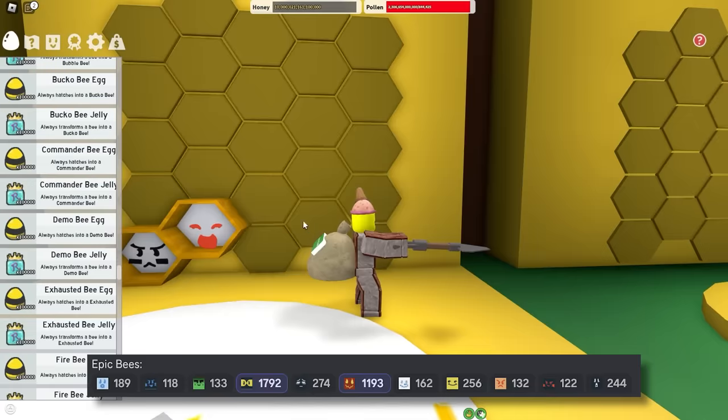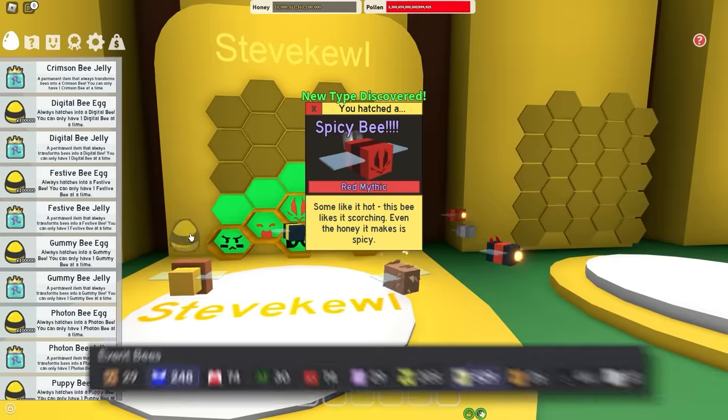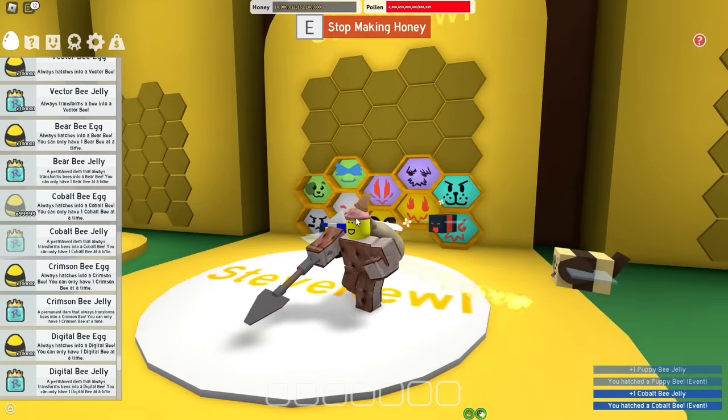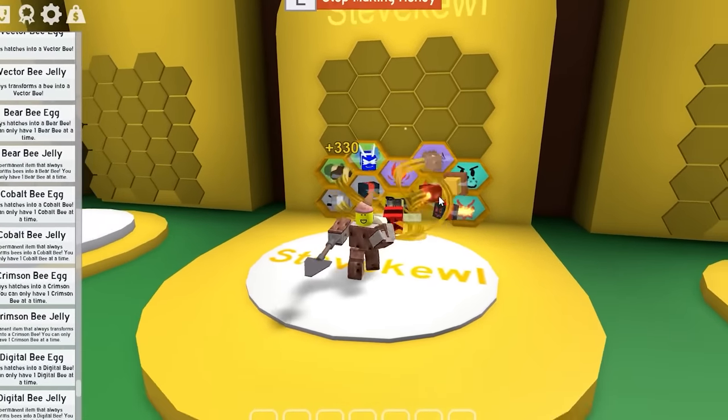The 10 worst bees are: Brave Bee, Rascal, Demo, Fire Bee, Demon, Lion, Fuzzy, Spicy, Puppy Bee — no surprise — and lastly, the Cobalt Bee. I'm not sure why people didn't choose the Crimson Bee; they must be racist against Blue Hives. These are the worst bees from each rarity, according to my viewers.